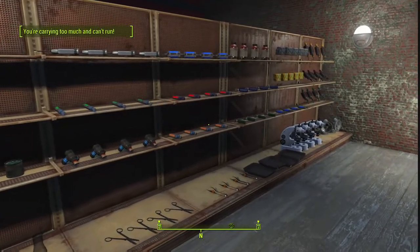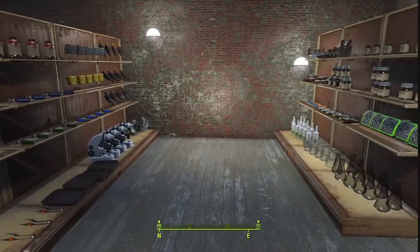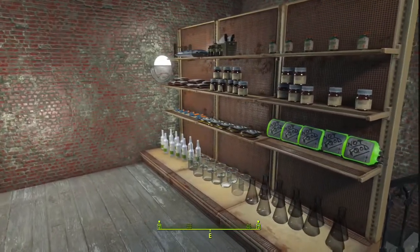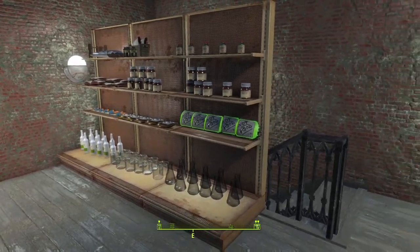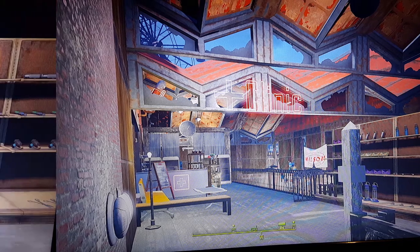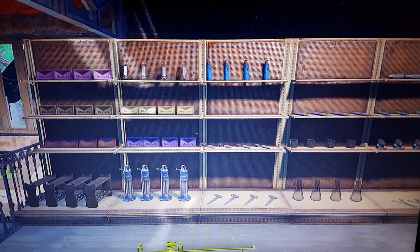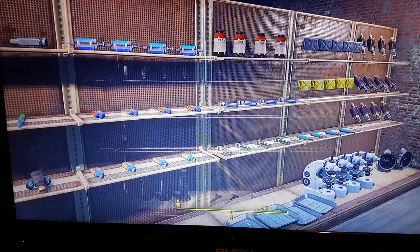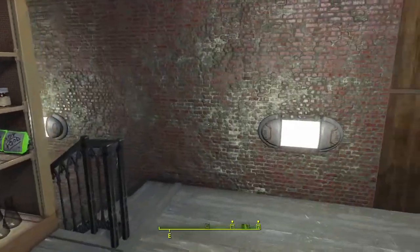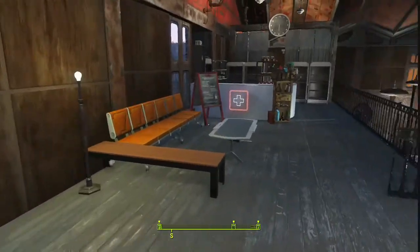I actually used a copy-pasta method - I put down one of every single item and then copied it along. That gives the effect of items you can pick up in the game but makes them appear static so you can't really knock them over. Here are a few stills of some of the bits, and a better view of some of the shelves - nice and neat, because I'm sure Curie likes to keep everything well organized, as you'd hope in a medical professional's area.